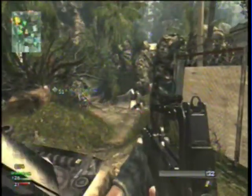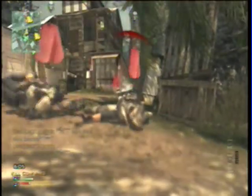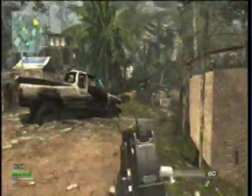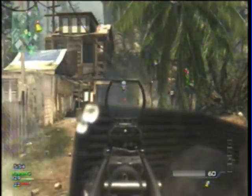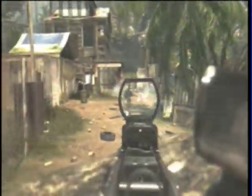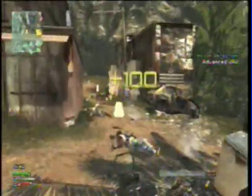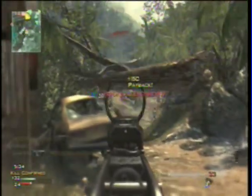One thing I like is that they separated Quickdraw as its own perk instead of bundling it with Sleight of Hand Pro. It was a good idea because it prevented snipers from using something stupid alongside it. They also took out Stopping Power which was great — now I actually use something other than Stopping Power. In MW2 I used Stopping Power and still would, especially for sniping.